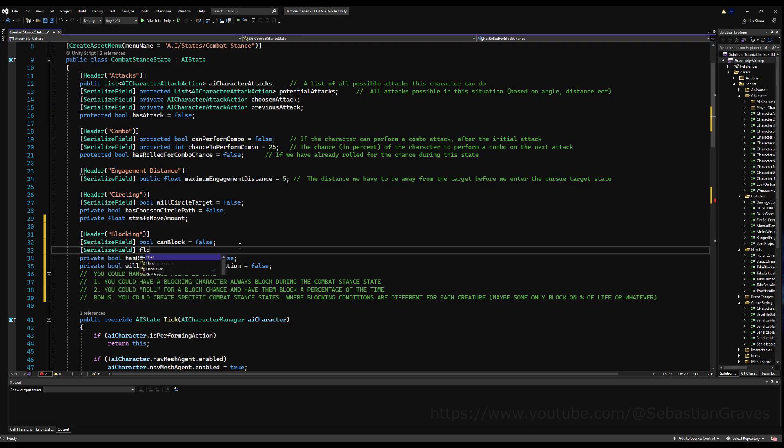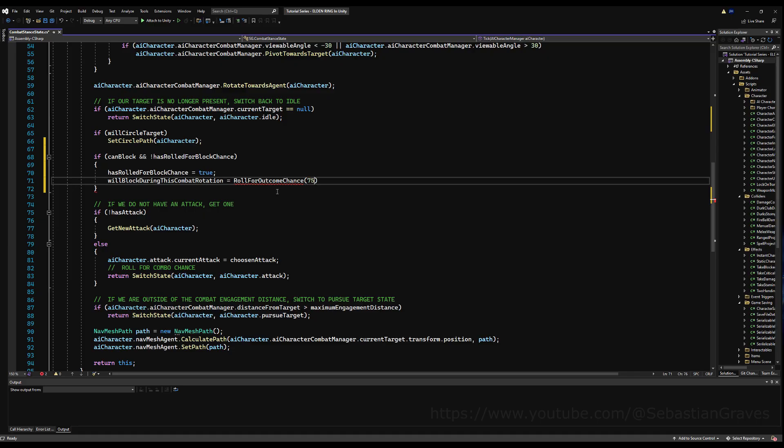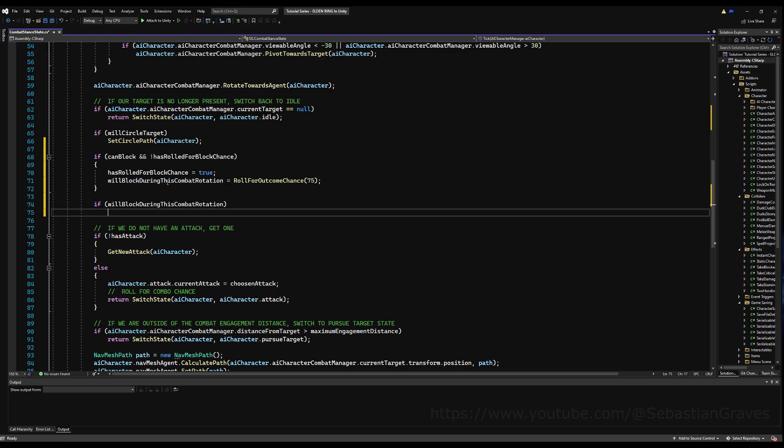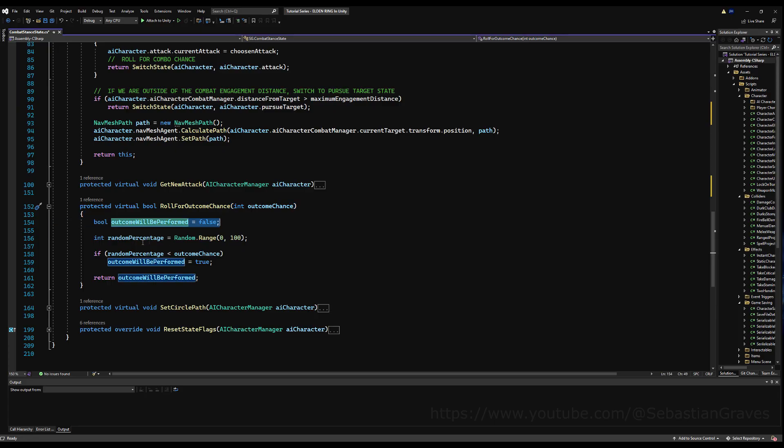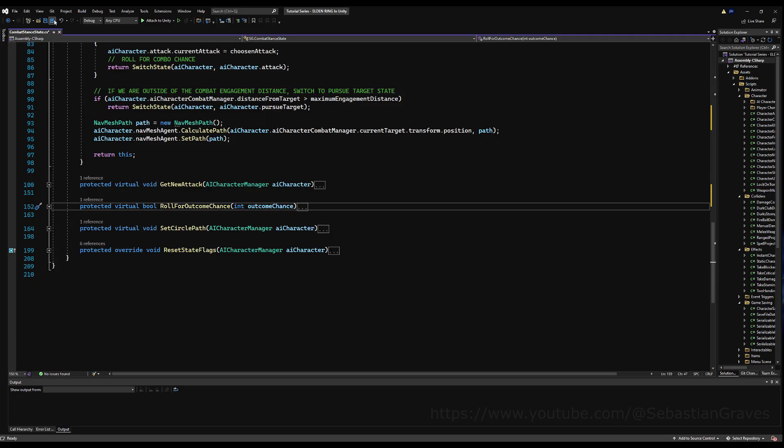Make it serializable so we can adjust it in the inspector. This is a float type — we can call it 'percentage of time will block'. If I say 75, that means the AI will block 75% of the time upon entering the combat stand state. Pass that variable — future me, please pass the variable and not the number 75. Then we go to 'if will block during this combat rotation', we say ai character dot ai character network manager dot is blocking dot value equals true. On roll for outcome chance, if the random percentage is less than the outcome chance the outcome will be performed, so there's a 75% chance the AI will block.